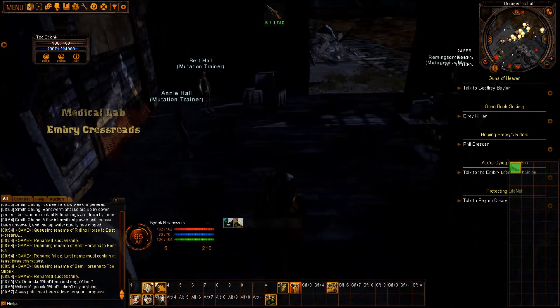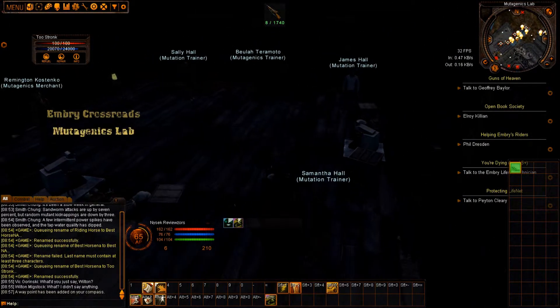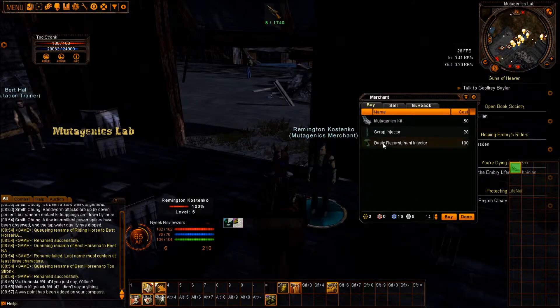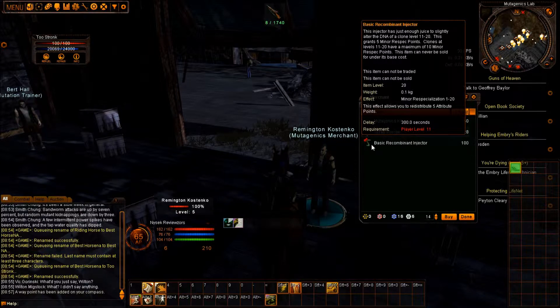This is really going to be a short video for the most part, other than showing you where to turn in all these other missions. Embry Crossroads has the level 11 through 20 respec injectors. You want to remember these or at least buy them before you leave if you think you need a respec. This actually makes it very easy for players to keep a rifle up until level 20 and then respec into another weapon line once they have the ability to.